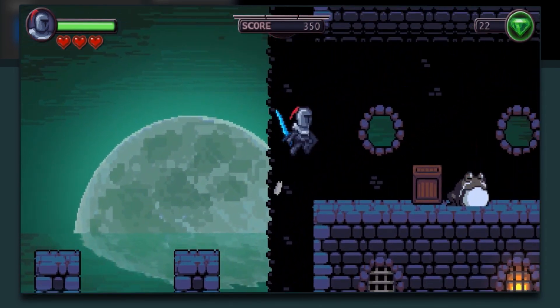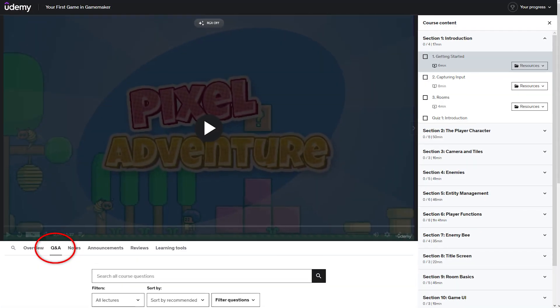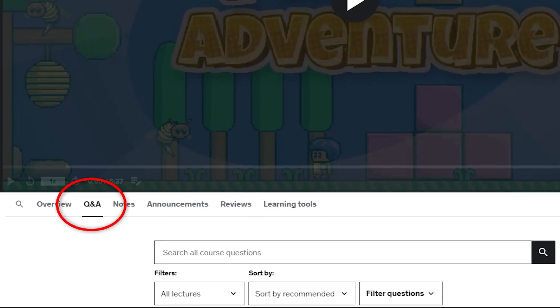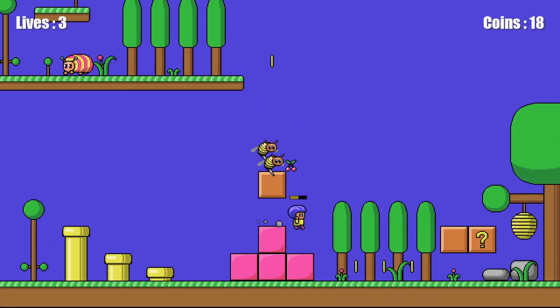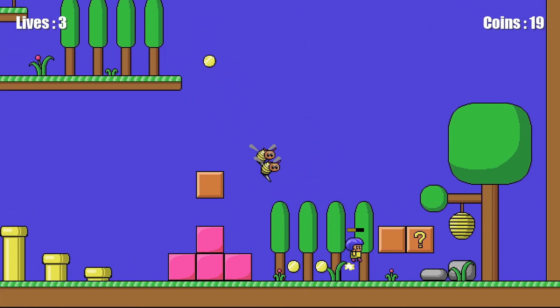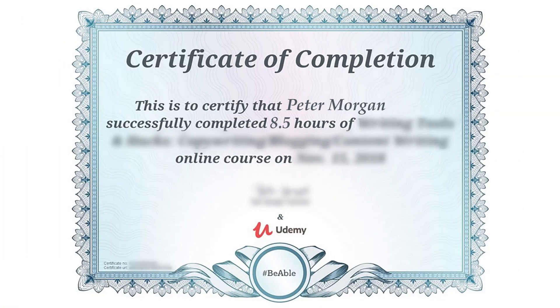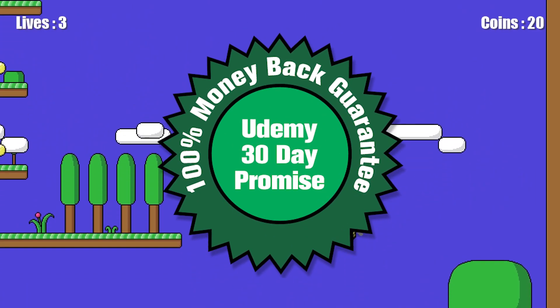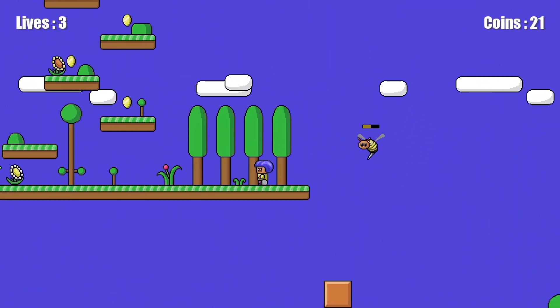The beauty of learning through Udemy is you have direct access to a Q&A section where you can post questions about any problems you are having, and I'll respond within 24 hours to help you sort it out. You also get access to all the source code and resources, receive a certificate of completion at the end, they offer a 30-day money-back guarantee, and all lectures are completely ad-free.